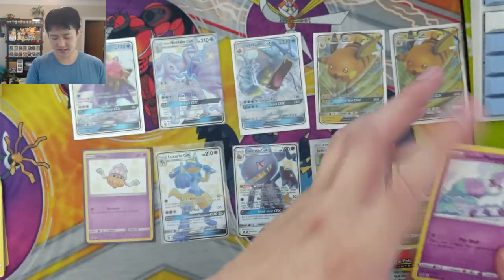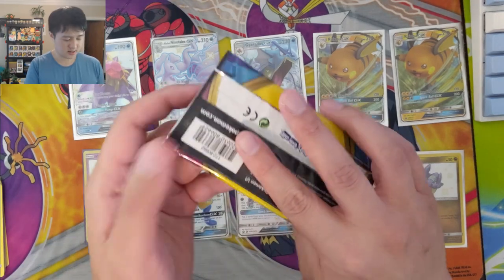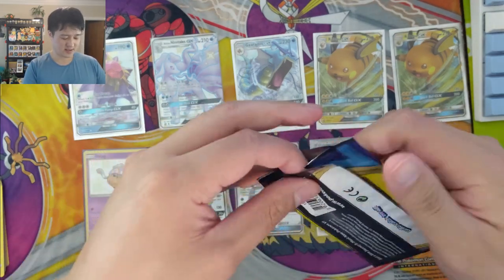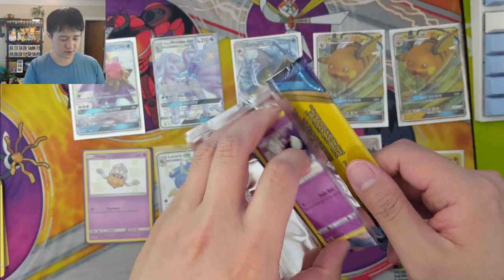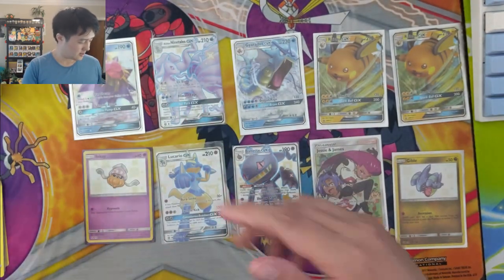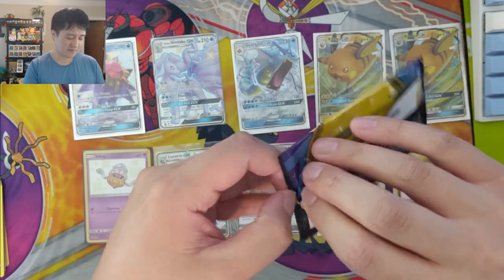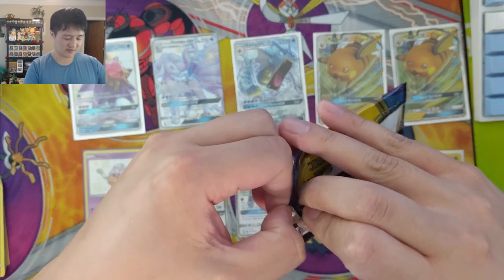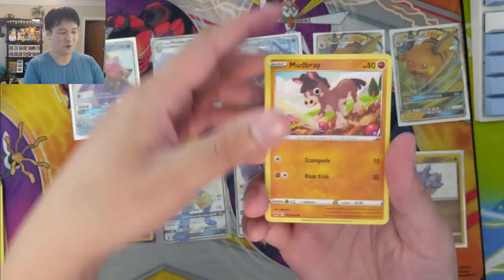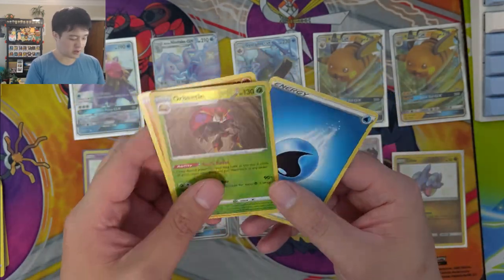Got a Switch, Minccino, and a Galarian Ponyta. There's so few cards in here - I feel like I have to be delicate opening it. I feel like I should be more careful opening the Dollar Tree pack than the very sought-after Hidden Fates. We got a reverse rare - not bad, an Orbeetle in this pile.